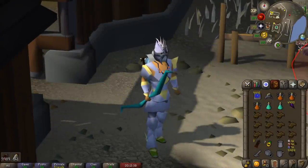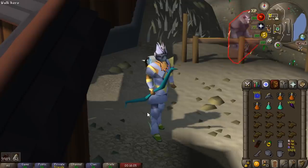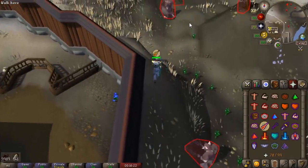So the Zerite Bow is what we're testing out first. Where exactly would you use it? A lot of people argue it's kind of niche. One main use case would be Armadyl; however, apparently the Zerite Bow doesn't work the same way Chinchompas do. I'm going to test it out with Slayer just so you can get an idea of how it works — there are obviously going to be some uses for it.